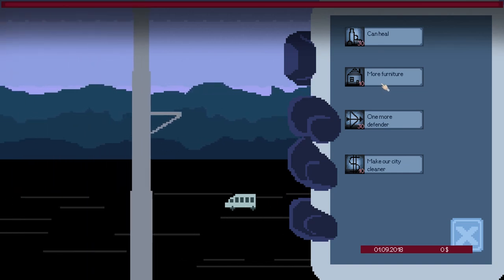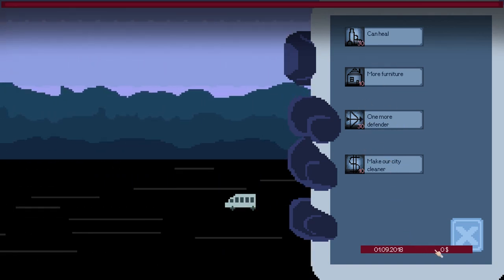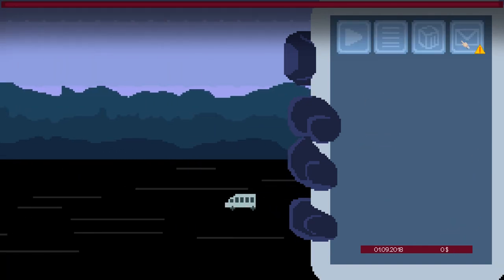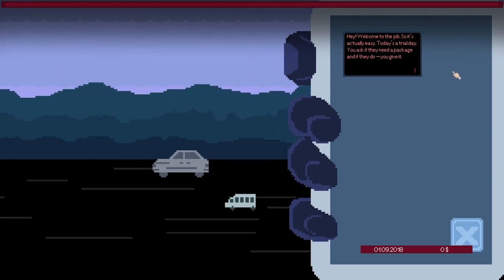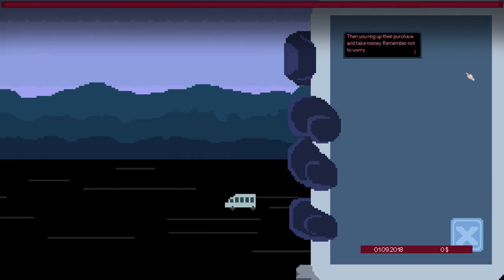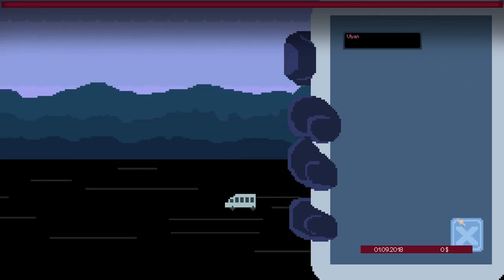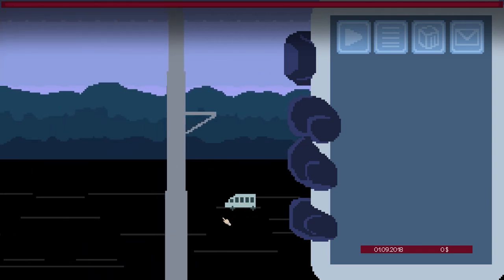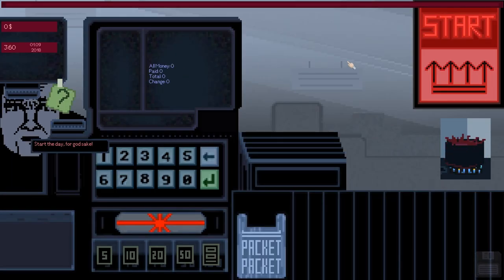Oh wow, heal more furniture. I think this is money. Is this for like a tower defense game? Make our city cleaner. I think this is money and I don't have any money, so we'll have to come back. Email! Welcome to the job. Today's a trial day. You ask if you need a package and if they do, you give it. Then you ring up their purchase and take money. Remember not to worry. Oh, the alien. This is like some Eastern Bloc shit. Click the big green button. Dude, we're selling heroin.